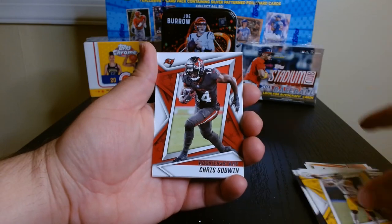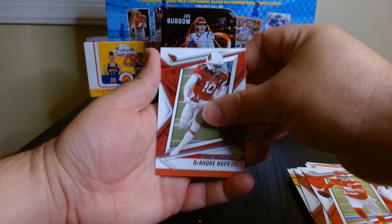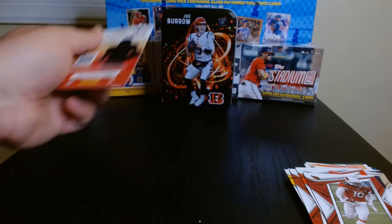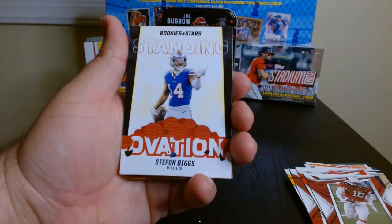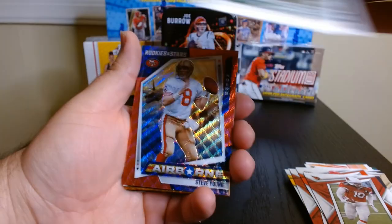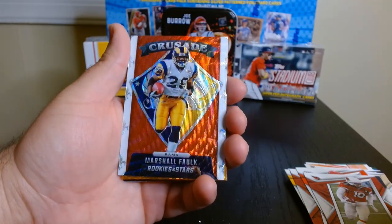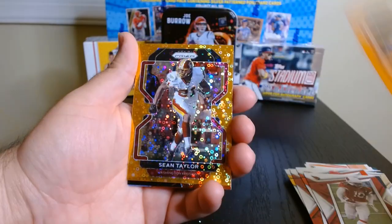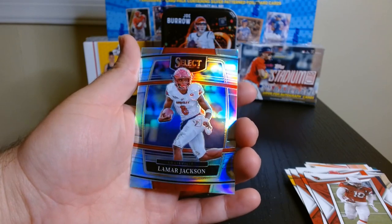If we look back at anything with color — Steve Young on the Airborne, beautiful cards. Marshall Falk on the Crusade. Some color here for the Prisms. The Barry Sanders red laser right there. This Lamar silver. So there you go, guys — that was the Joe Burrow tin.